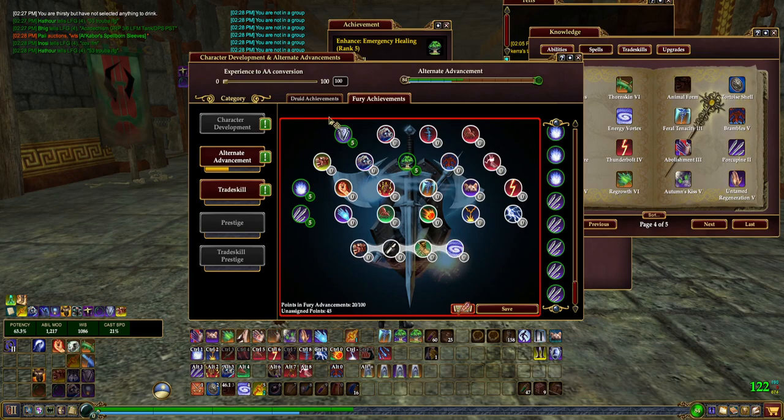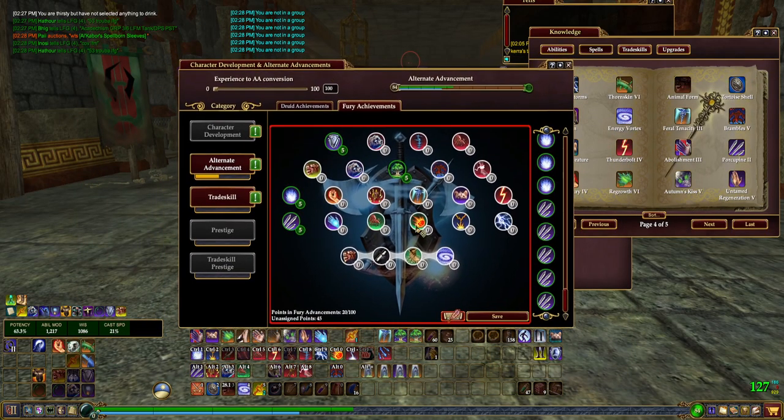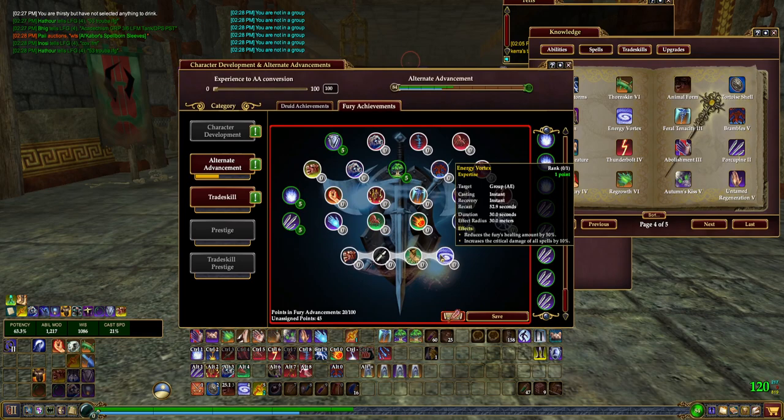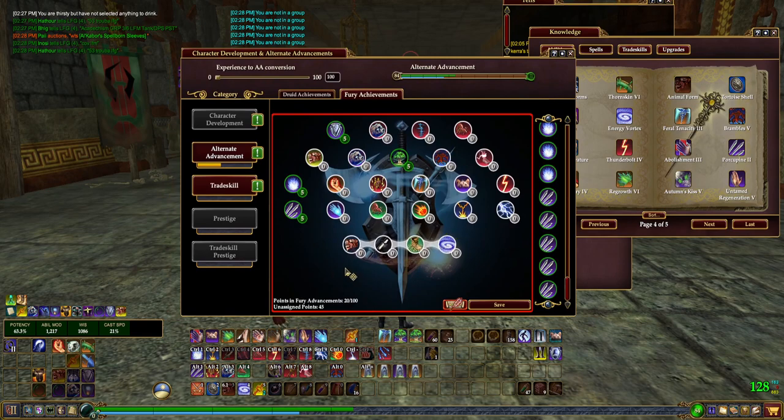Your second-best bet is Energy Vortex — super versatile, super useful. It adds 10% crit bonus to your group, and since crit bonus isn't in the game right now as a stat, being able to add that 10% is huge — especially for Sorcerers like Wizards who spec for the Catalyst for a guaranteed crit on Fusion or Ice Comet. My personal choice for the first run through is going to be Animal Form, which puts us at 21 points in this tree, leaving us 44 more to go.